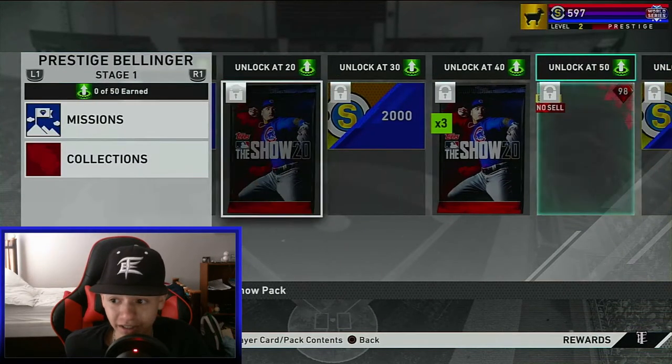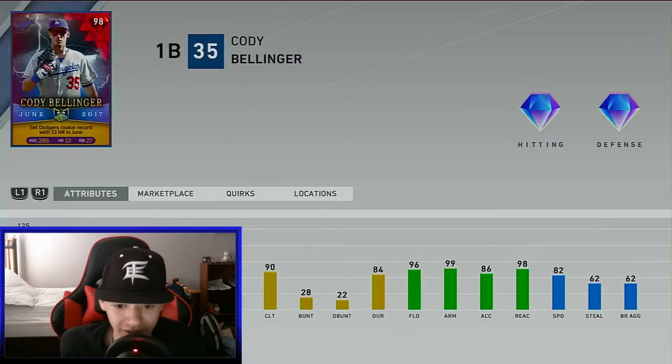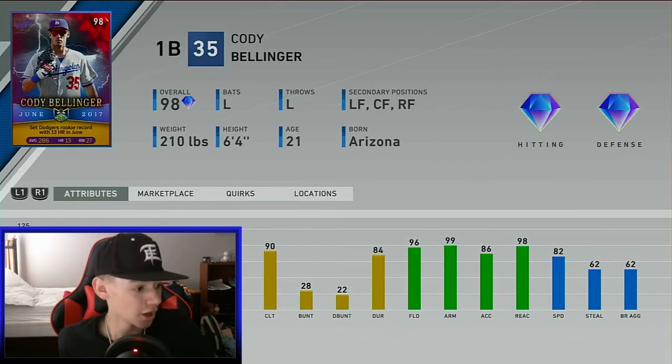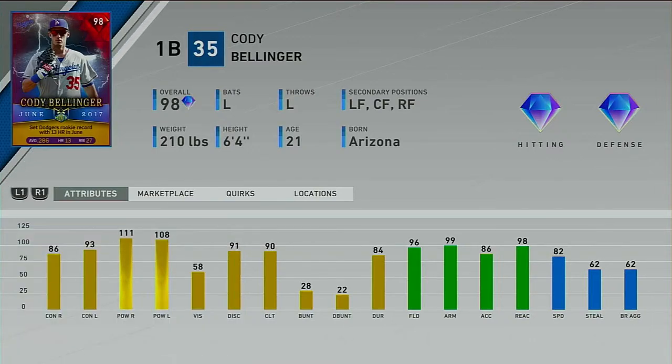Is he getting Prestige to 99? Oh, it's only 98. I thought we were going to see our first Prestige, or first 99 Player of the Month card. But holy, boys — 111 pop against righties, 108 against lefties. Just for comparison, his live series card has 88 and 85 power against righties and lefties. That's insane. And 96 fielding. On this version of the card, he's going to have diamond fielding anywhere. That's crazy.